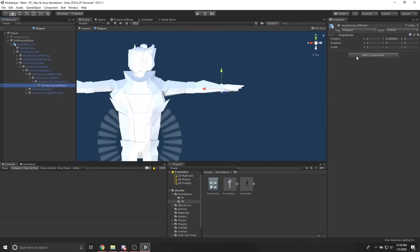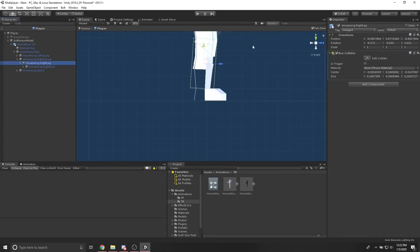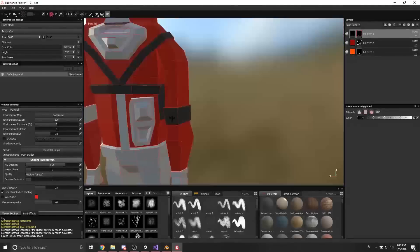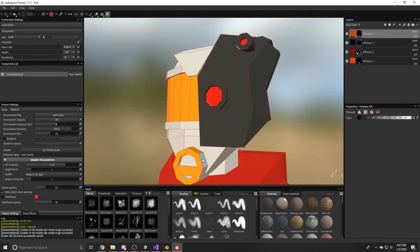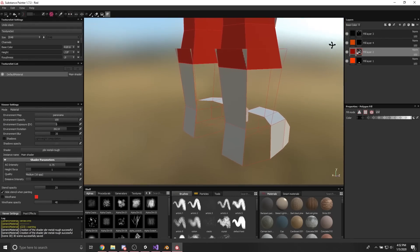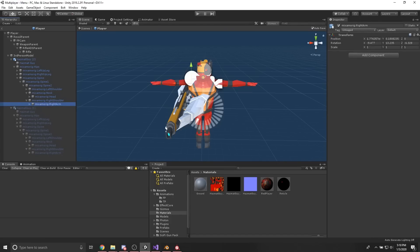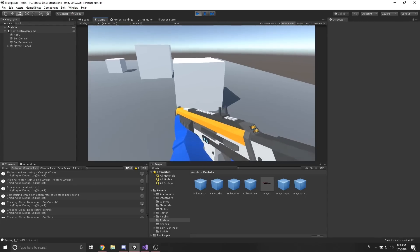Day eight I started adding hitboxes to the player because it was still using a capsule collider, and as you can see it is a very non-capsule-like character. I then started texturing the player model using Substance Painter, which was a bad idea because I don't know how to use Substance Painter. Anyways, it looks like shit but if you squint really hard it doesn't look half bad. On day nine I added sprinting. That was all.